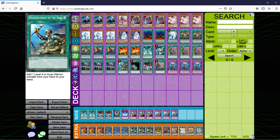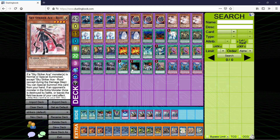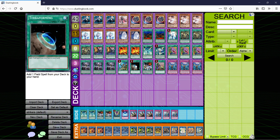Reinforcement of the Army — search your Ray or your Rose. Terraforming — get your field spell, so this is essentially the third copy of Area 0. But it's also more flexible because you can also search Mystic Mine.